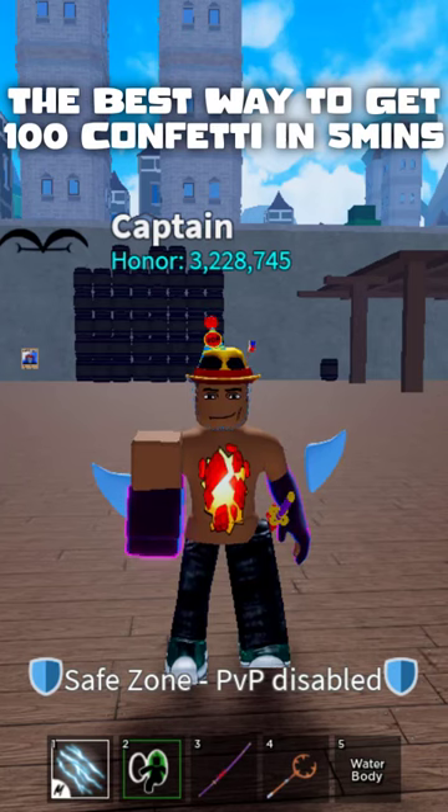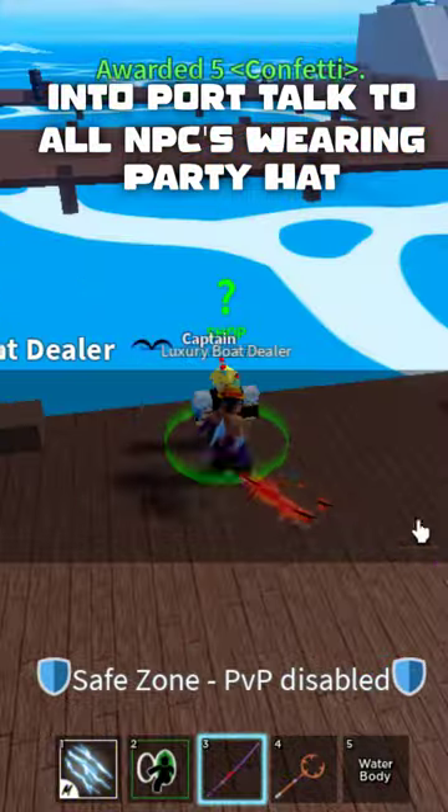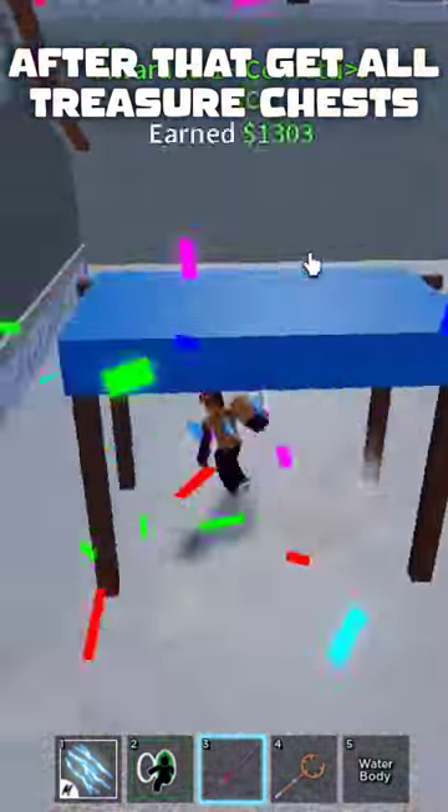The best way to get 100 confetti in 5 minutes: into port, talk to all NPCs wearing party hats. After that, get all the treasure chests.